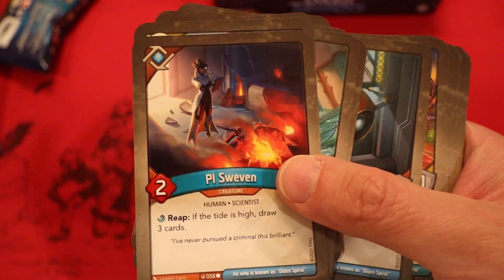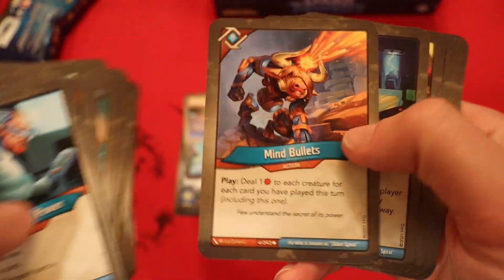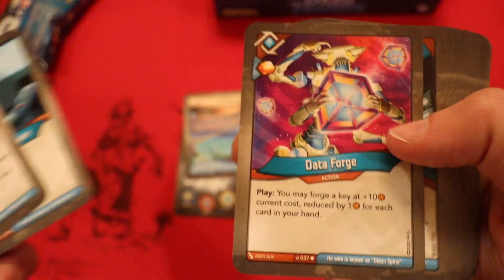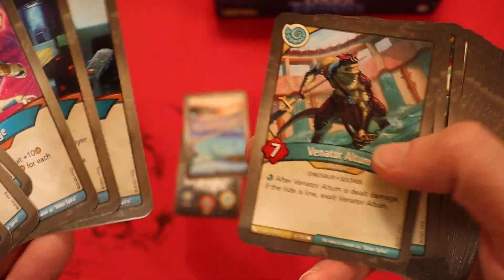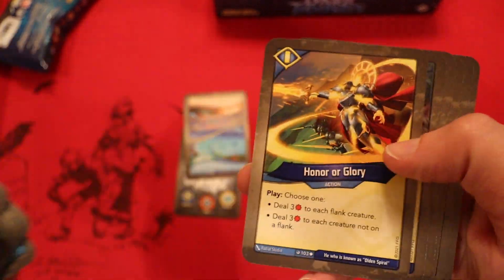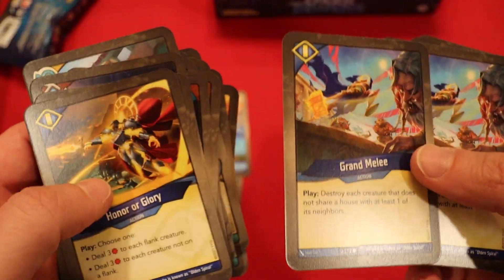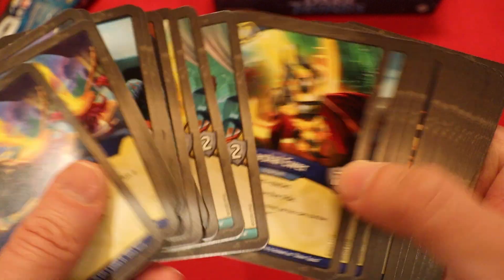We do have Pies Sweven here — this could help because we need a lot of cards, since we're going to have to get one of our keys from the combo. Final Analysis is going to be important — it allows us to destroy all the creatures and draw a bunch of cards. We need a big hand so we can Data Forge. The Hydro Cataloguer is going to help with that as well, possibly Pies Sweven. This is going to have to be at least one of the keys. Hopefully we can get a big archives and maybe get a key's worth of amber off Knowledge is Power as well.